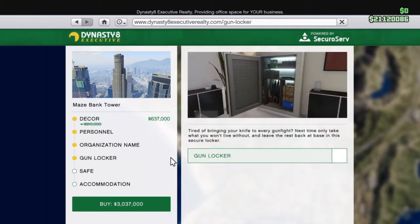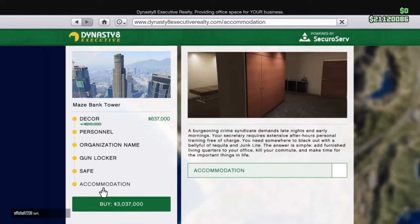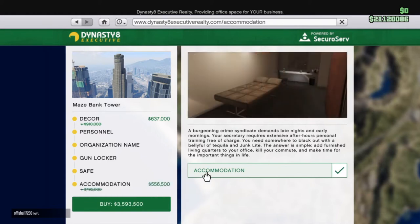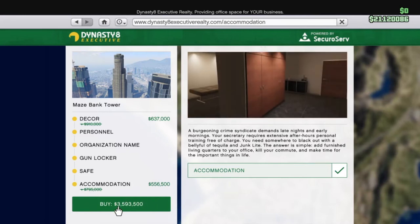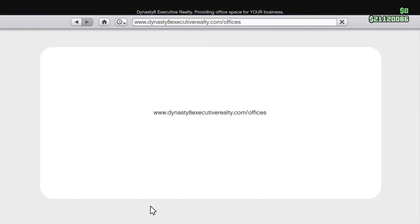There are also a number of upgrades for the office. The only one I would definitely recommend is the living quarters, because if you have the living quarters it allows you to spawn in your office, and nine times out of ten you will be going to your office when you load into a GTA Online session. So if you can spawn there straight away it cuts down on that travel time.